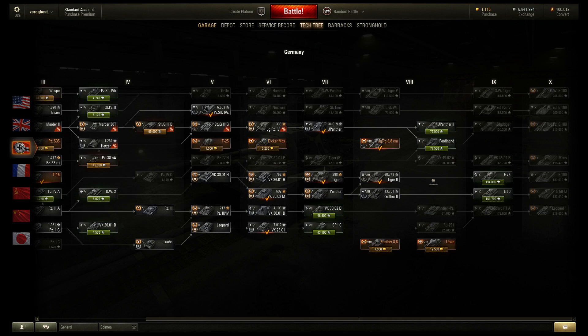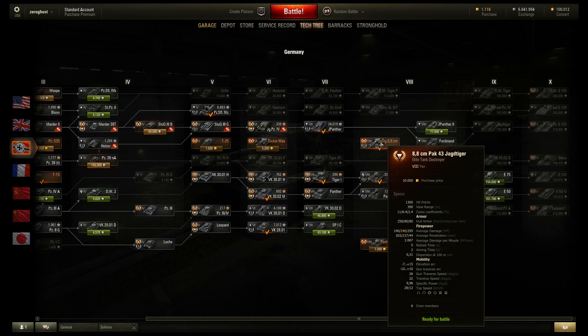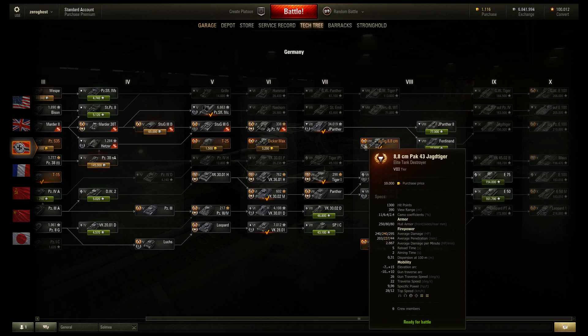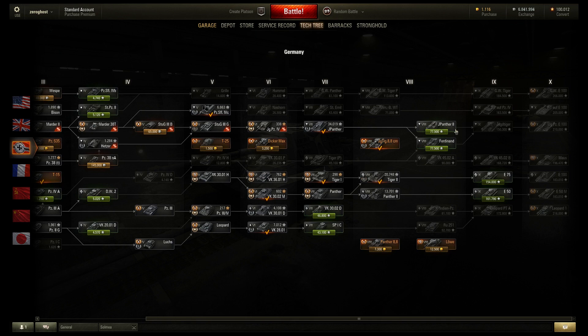The new tank being introduced is going to be the Kanonen-Jagdpanzer, and it's going to be a tier 8 as well — don't quote me on that, but I'm pretty sure. It's basically an E25 one tier higher, similar gun type with a fast-firing gun. Penetration is actually slightly better than the 8.8cm Jagdtiger here, ever so slightly. It doesn't have armor though, and this thing does, so gameplay is very very different between the two — basically like the difference between a Stug and a Jagdtiger, armor versus no armor.